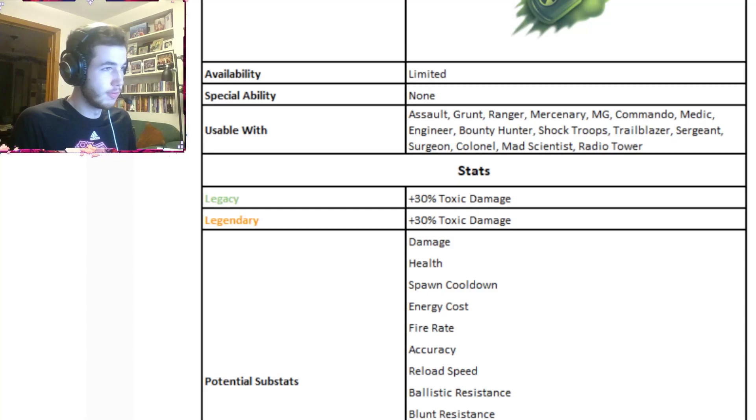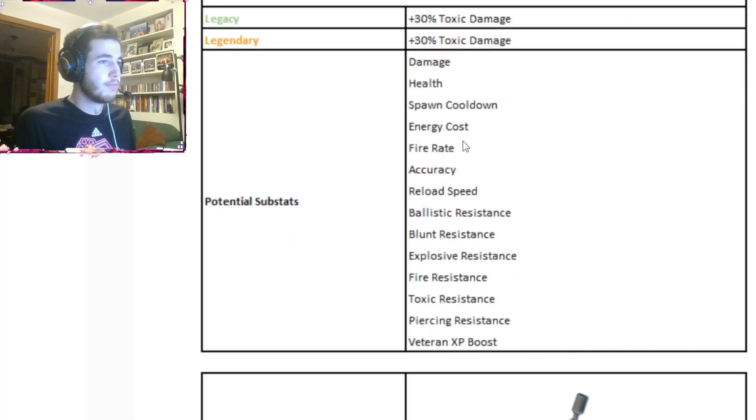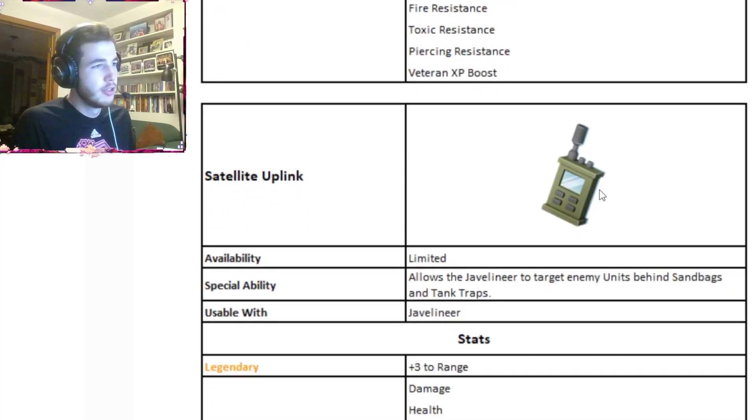You can use this with literally almost anything, except for units that throw projectiles like a rocket launcher, riot grenade launcher, javelin, and all that. These are the potential substats that you could get when you level up to level 8.